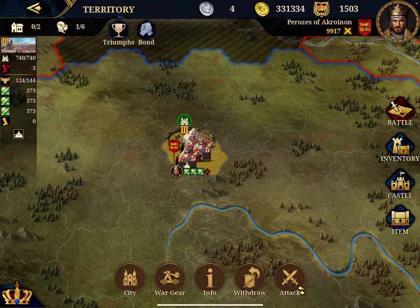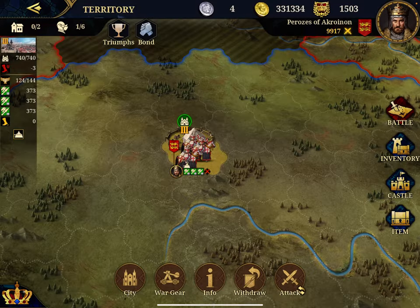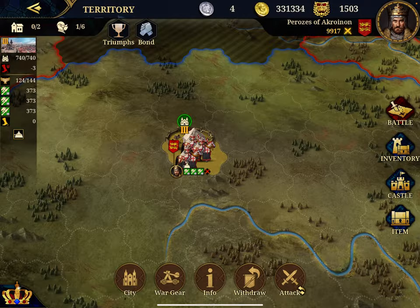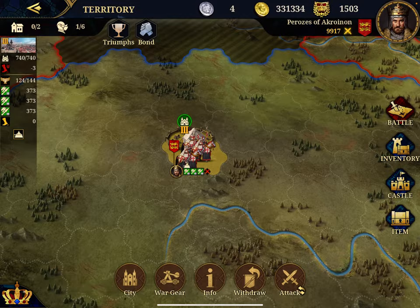Then we have the world gear — you have 100 points. I already equipped my Richard with the medical tent level 2, which recovers 10% troops. For your general you can withdraw, remove the general and add a new one, and then attack. You have three modes for the general: attack, defense, and patrol. To be honest, I have no idea what they are — I will figure it out together.